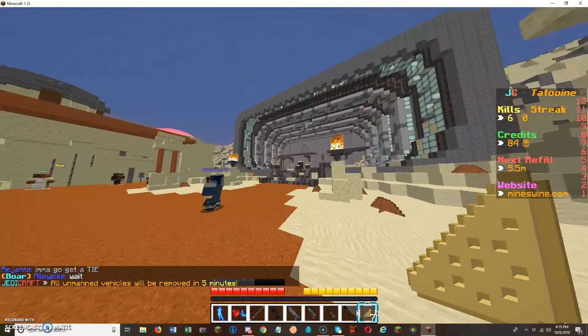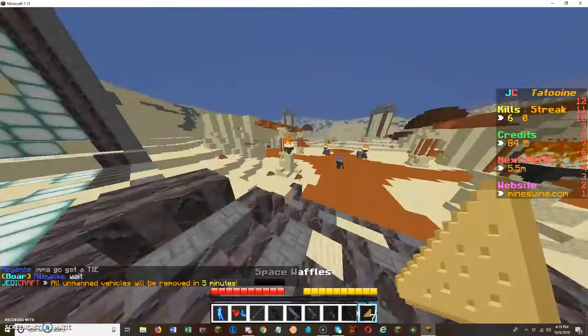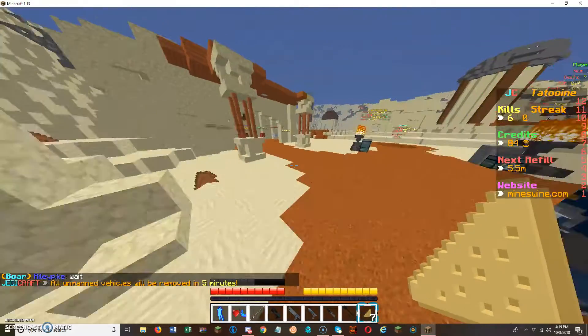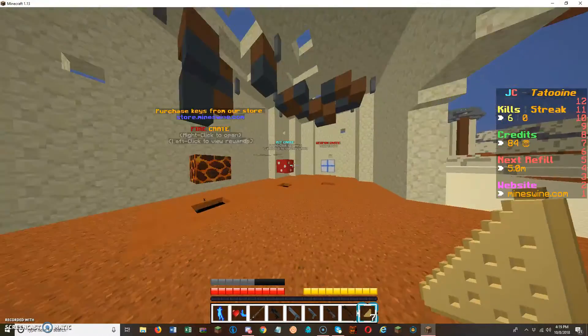I've already bought two fire crates, and I got Force Choke and Force Heal out of them, and I bought the Piglet rank. A money crate and weapon crate are not dead.